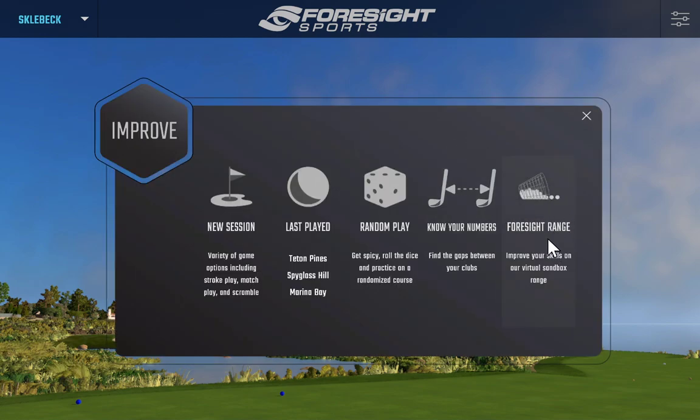The Foresight range is what you'd typically use to track all your data — get your club stats, see your impacts, strike location on clubs, etc. I'd call it the fitting range — it has all the analytics for your irons, drivers, and more. That's the range I typically practice in and work on my game with. Inside some of the courses there are also separate driving ranges, but they don't give you all the analytics options that you get in the normal Foresight fitting range.